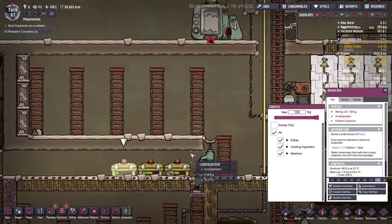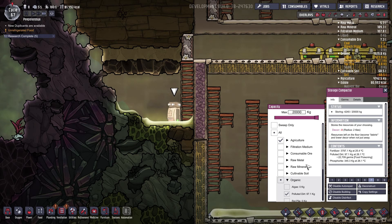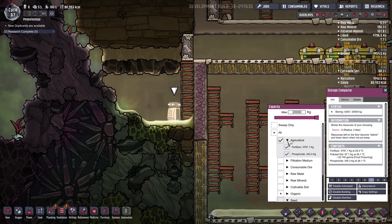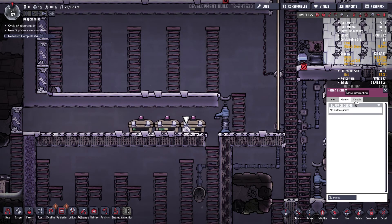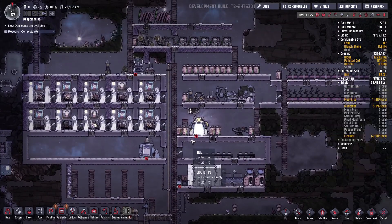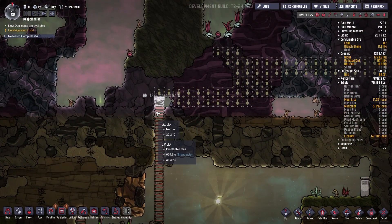The ration boxes are in polluted exposure, which is a problem. Let me check the dirty storage tank — seeds, organic, algae, filtration, consumable organic, rock pile, slime. Agriculture, phosphorite, fertilizer, cultivated soil. Let me see where to place rotten stuff — primary element, genetic ooze. Sweep on priority eight. Finally done with the coal problem — that's beautiful.